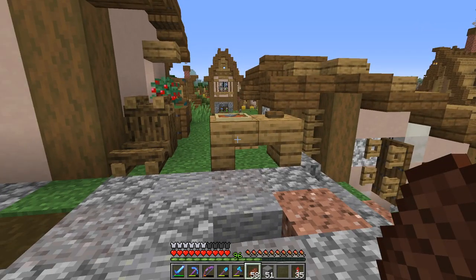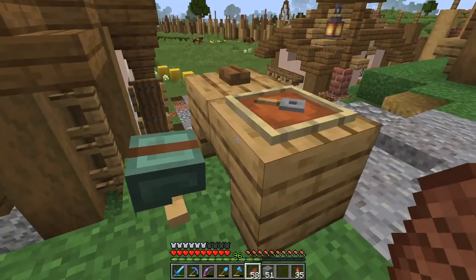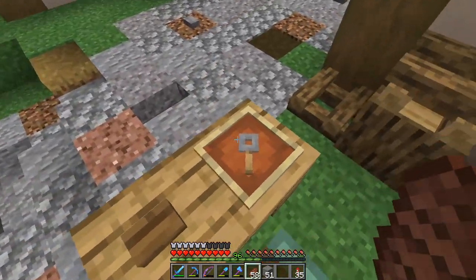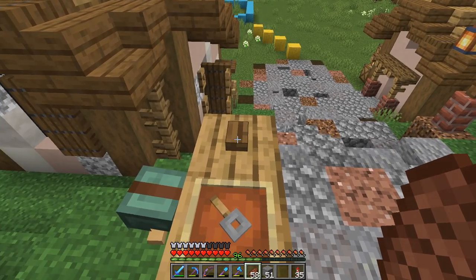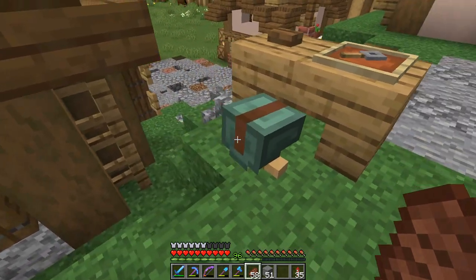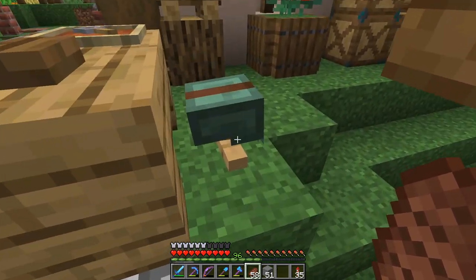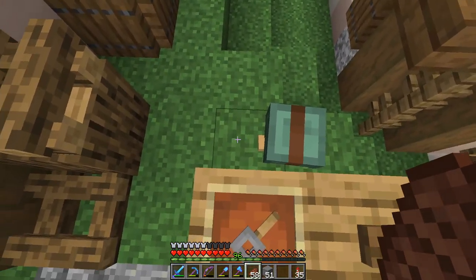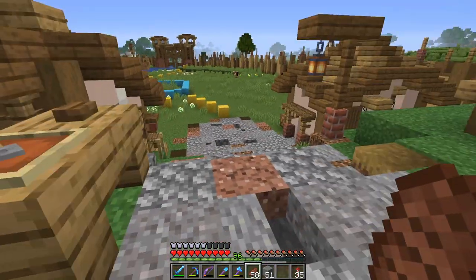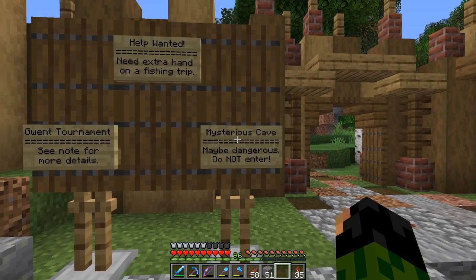There's more armor stand trickery here — a stool around the back. This is meant to be like a woodworker's or wood carver's table, and they're getting ready to carve some wood into a statue maybe. I wanted a really small stool — I considered a fence with a pressure plate on top, but went with an armor stand instead. It's just an armor stand with two piston-pushed blocks into it and a leather cap on top, so it looks a little bit like a stool with a table in front.